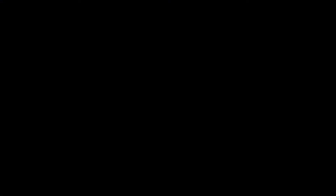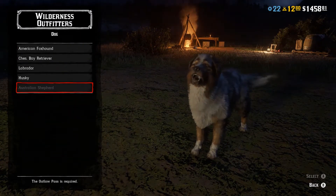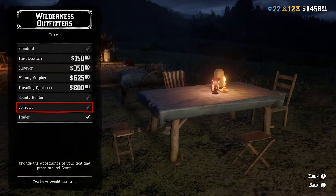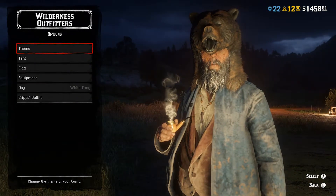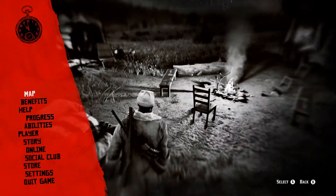Starting at the camp, I checked to see if we get new themes — we don't, so there's no Naturalist theme. What they do have is a new dog that looks like an Australian Shepherd. You also don't get any new outfits for Cripps; maybe that comes later or with unlocking ranks.